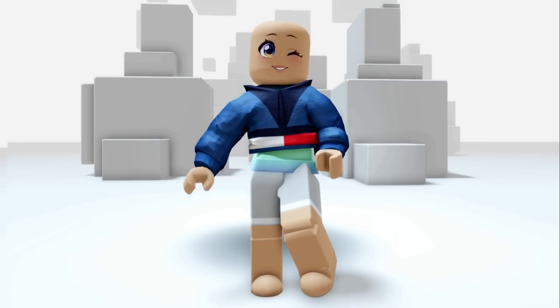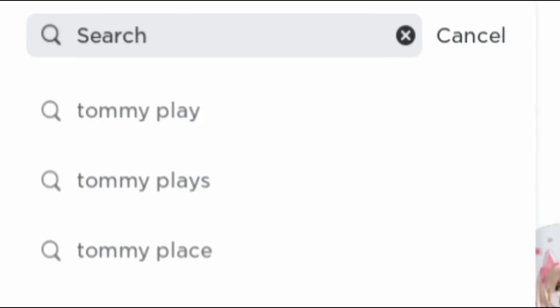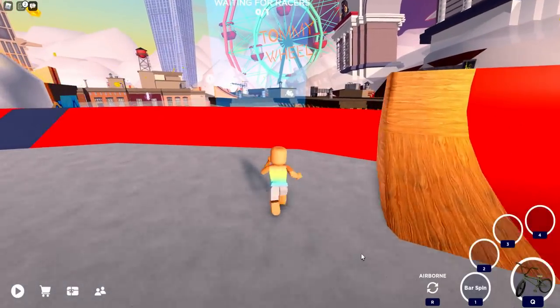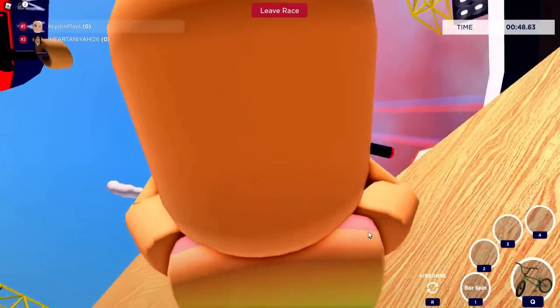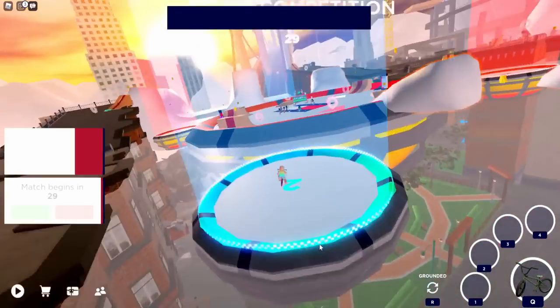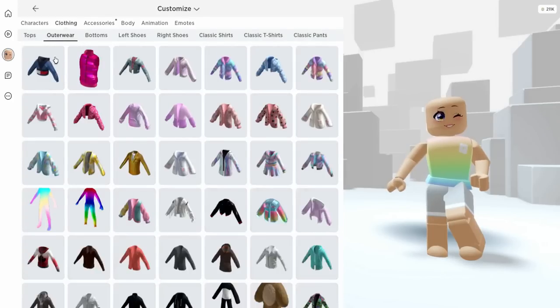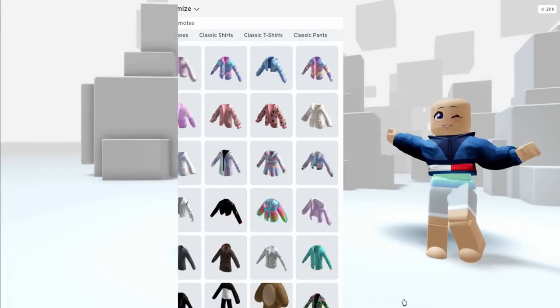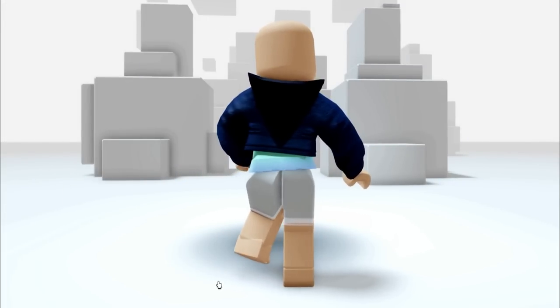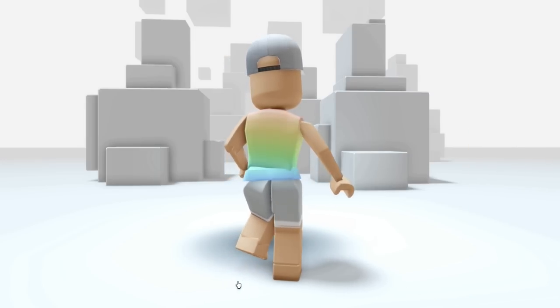Want to know how to get this 3D layered jacket as well as a matching baseball hat? I'll show you how. First, let's go ahead and join the game Tommy Play. You guys have seen me play this many times. But for this item, we're going to need to join a race and place in the top 3. Luckily, there was only like one other person in this. I glitched and wasn't able to race, but because there was only two of us, I actually was able to get the badge. So let's go ahead and leave the game. Here's the jacket — it fits so well and it's actually a little bit cropped. And here's the baseball hat. This one is so cute. I feel like this is going to match a lot of different outfits.